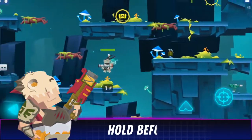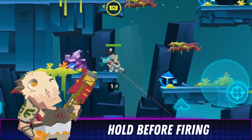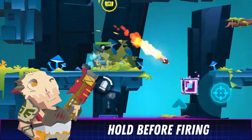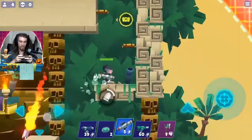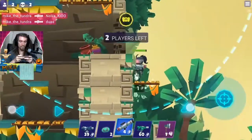Hold before firing. Hold your fire button down to approximate your aim and release according to the height of your fallen character. This works best walking or jumping off the edge of a platform high above your target.